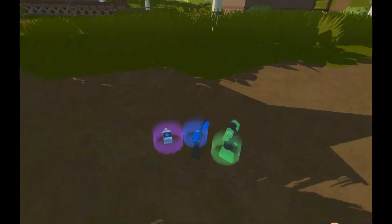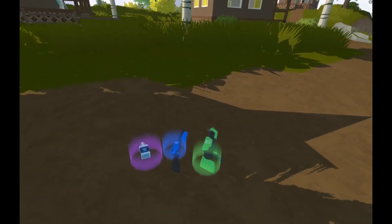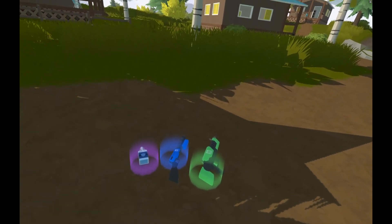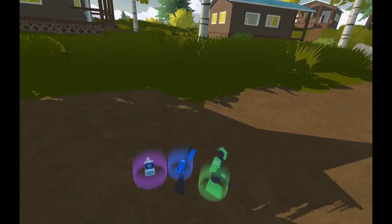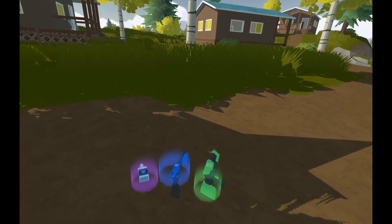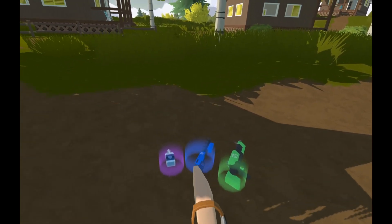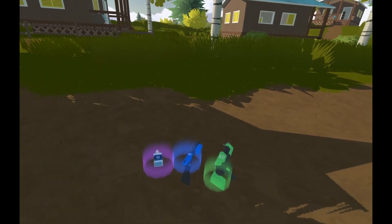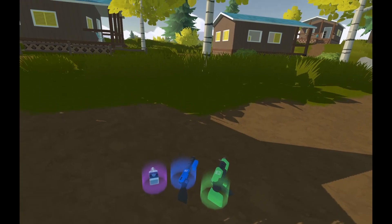To tell a weapon's rarity, when you drop it, there'll be a little ring. Most weapons are colored with their rarity color. The rarest is yellow, while the least rare is gray. It goes from gray to green to blue to purple and finally to yellow. Some weapons, like the bow and arrow, only have three rarities, with the highest being blue.